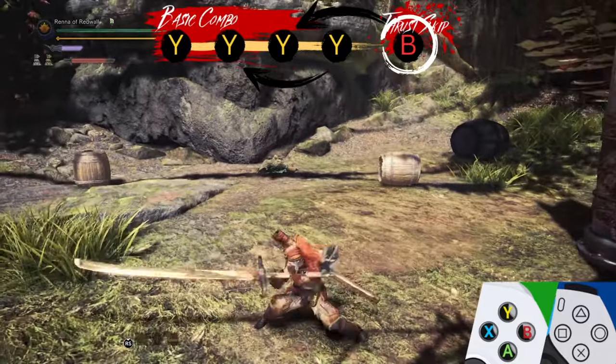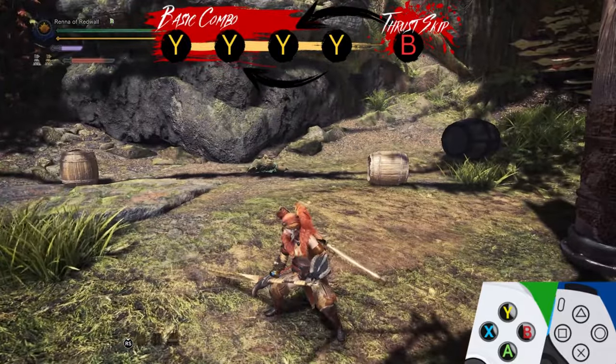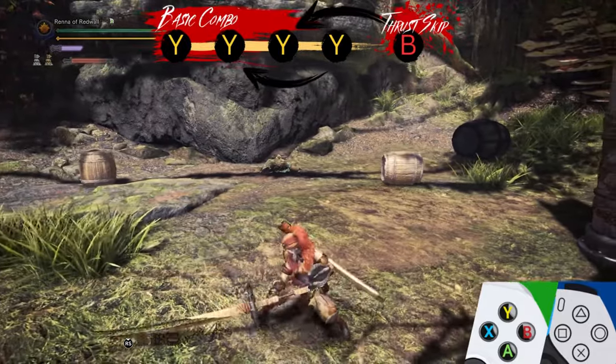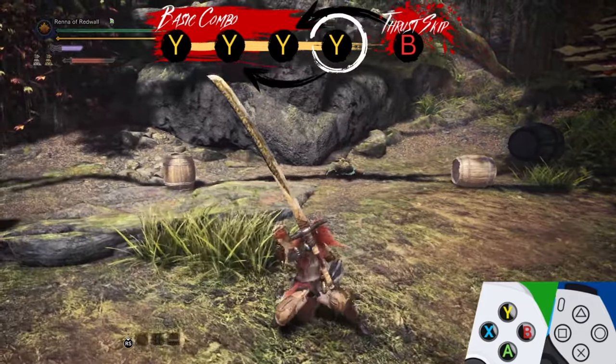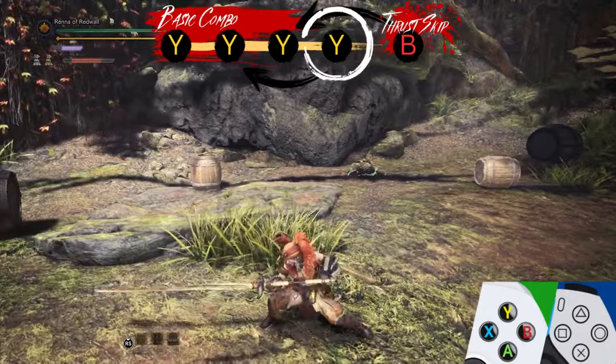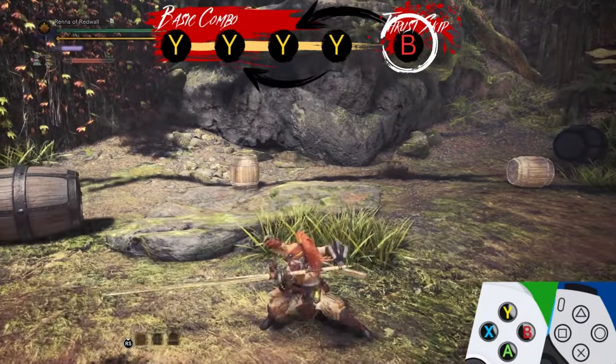You can skip to the Thrust at any time by pressing B. This is an important shortcut. While Thrust deals low damage, it comes out very fast. This makes Thrust one of the best combo starters for special moves that can only be triggered after another attack.